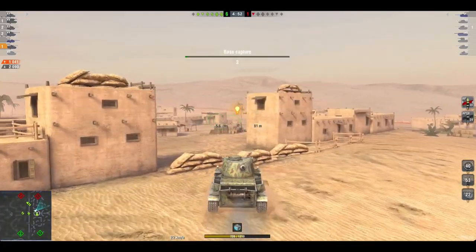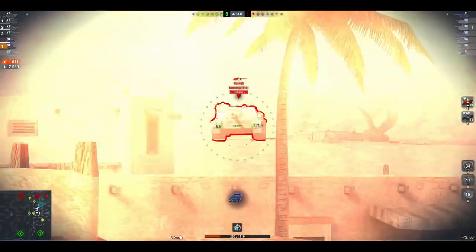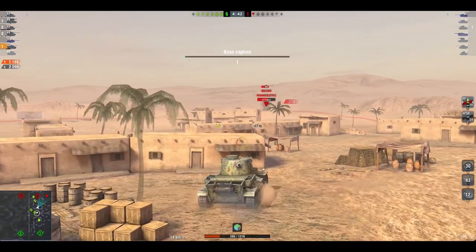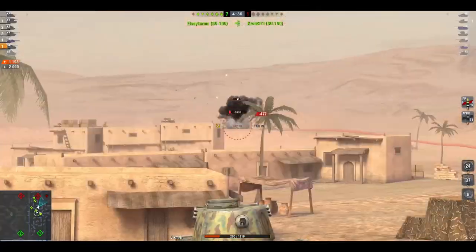This is the VK3601H. It's a German tech tree tank found in tier 6 and it's a heavy tank and it's a really nice little tank. Do you know why it's a nice little tank? Well, this thing is still broken. And if you don't believe me, carry on watching.